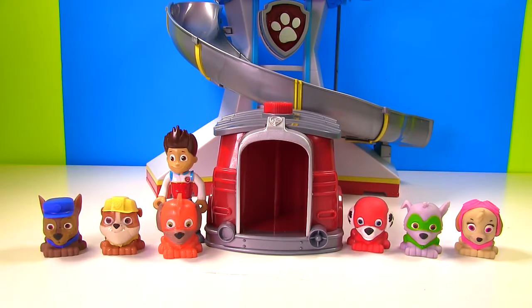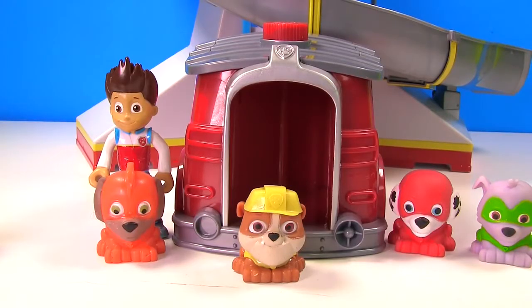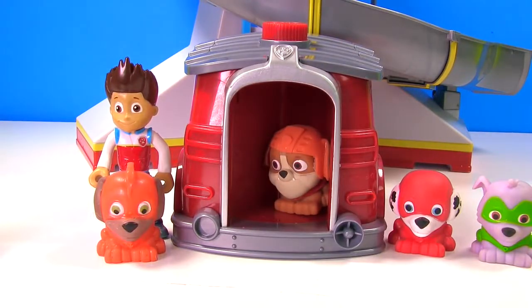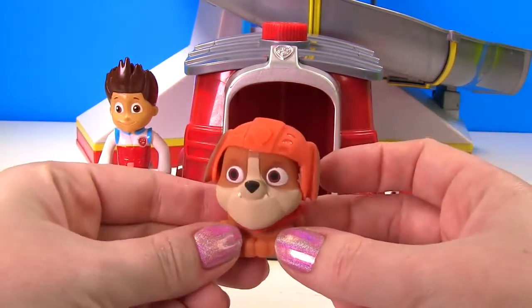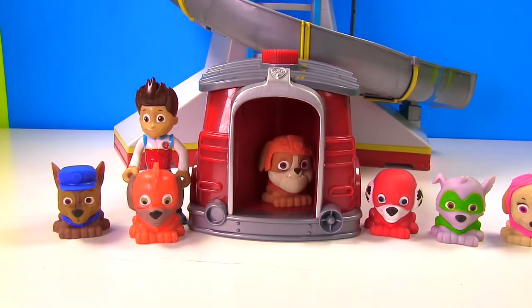Rubble on the double, it's your turn. Hop in, Rubble. Let's see if this works. Uh-oh. That doesn't look like Super Pup Rubble — Rubble's wearing orange. That's Zuma's helmet. Hop back in, Rubble. And let's use Fizzy Magic.